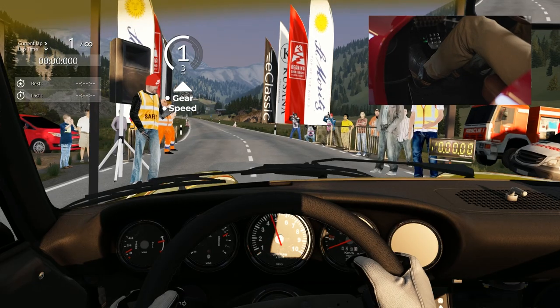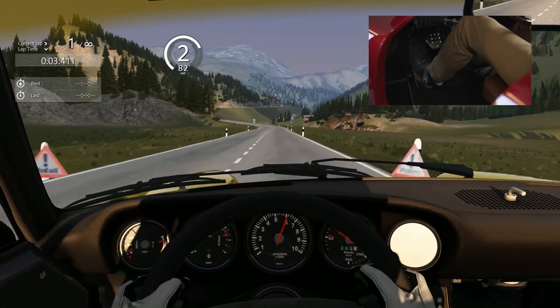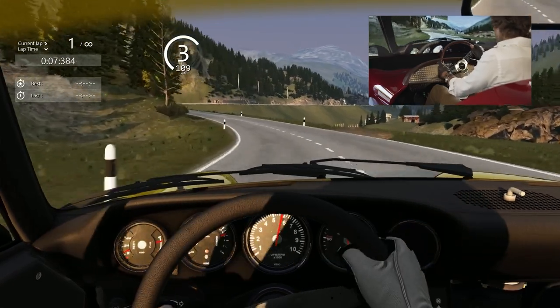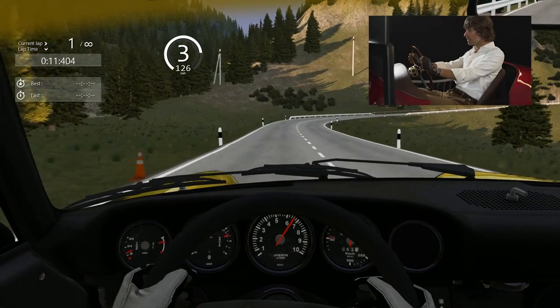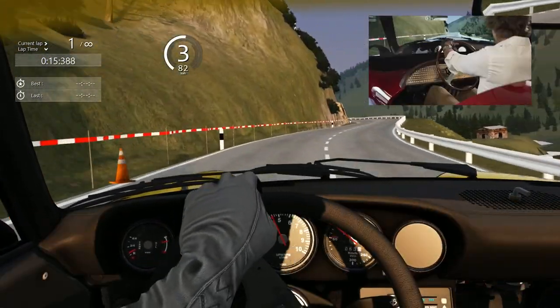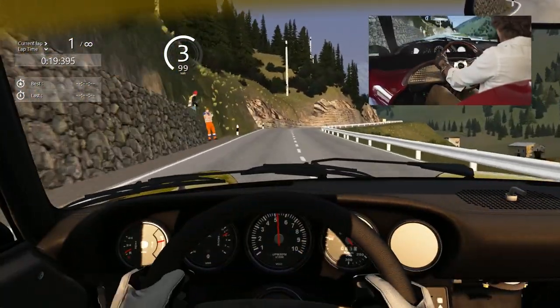Here we go. I'm going to take you through the turns of the Bernina Pass. As I was explaining before, the first part of the Bernina Pass is not too narrow. As you can see, we have long turns. Nevertheless, we need to pay attention because we are not on a proper circuit — we are up the hill, and the inclination of all turns is not really flat.